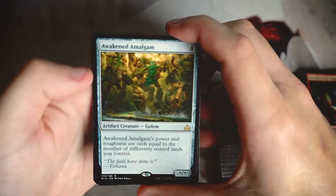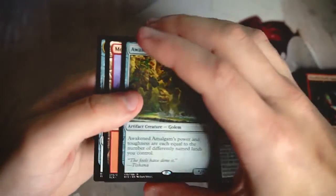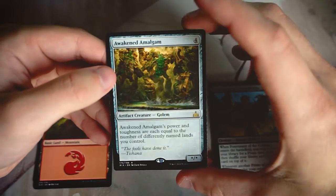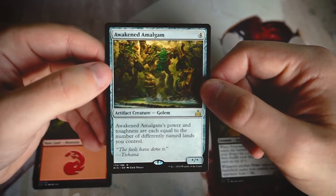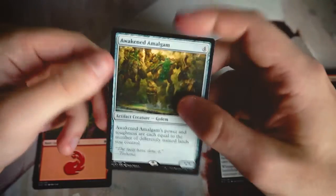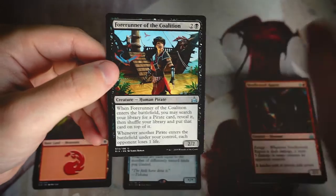Our rare is Awakened Amalgam — a colorless artifact whose power and toughness equal the number of differently named lands you control. This is interesting, but I don't like it in draft because you're not trying to play tons of different colors. Ideally you want two, maybe three colors. Even with dual lands you're probably only hitting three or four at most, making it just a 4/4 for four — not very good. Not a fan.